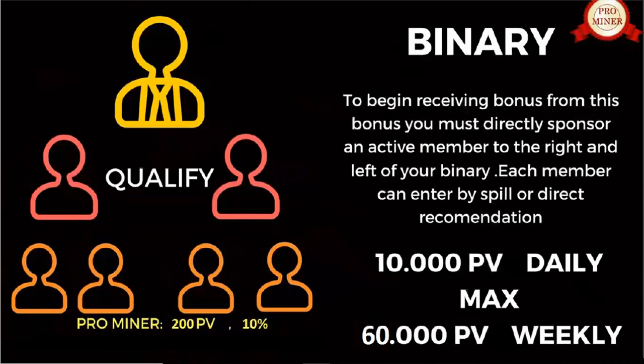As long as your legs even out — $2,000 on one side and $2,000 on the other — it pays you a $200 cycle bonus. Even if you have $2 million on your left side and someone new joins your right with a $2,000 pro miner membership, you make $200 right then. This caps out at $10,000 a day, and $60,000 a week, paying seven days a week. The binary pays out daily — at midnight Pacific time they run the binary, and cycle bonuses show up in your commissionable wallet shortly after.